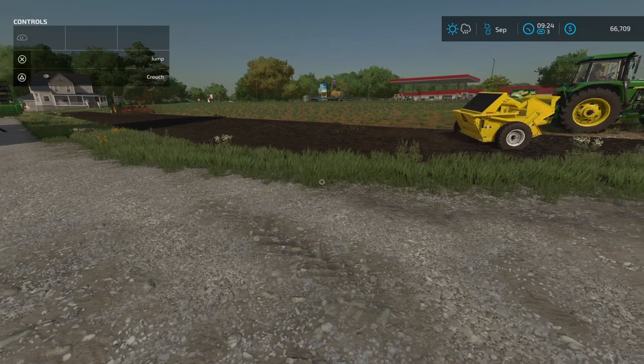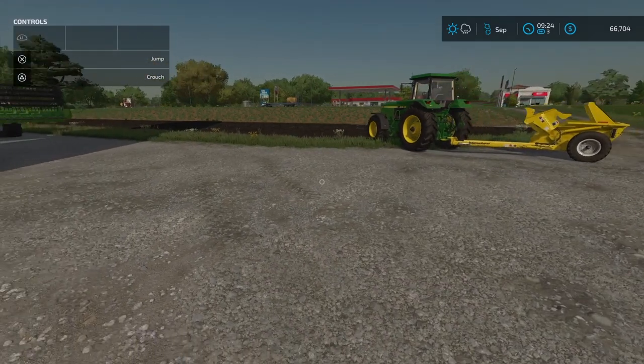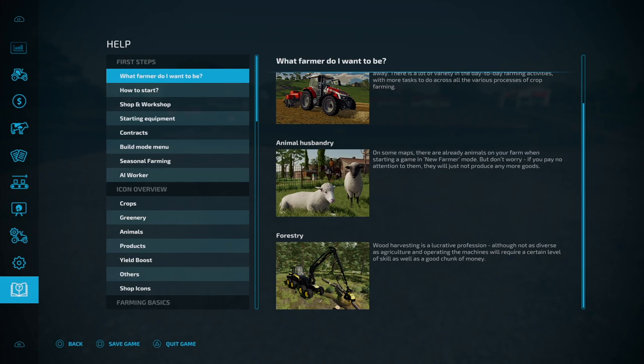We've got 66,000 in the bank account. To make any next big moves we're going to want more money, so we've got a couple of options. What farmer do you want to be? This doesn't mean you can't be all three - you've got the agriculture, the animal, and the forestry. Classic agricultural is the heart of Farming Simulator, but we're going to need bigger fields. On the animal side, this is where it can get quite interesting - you've got sheep, cows, pigs, and bees, which we're going to do in this episode.